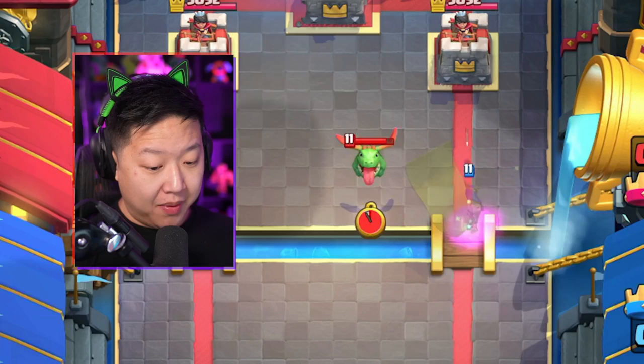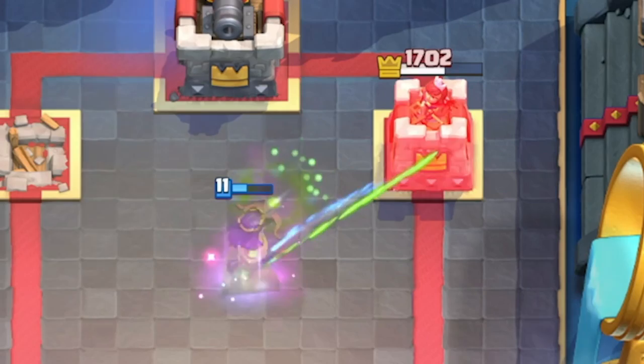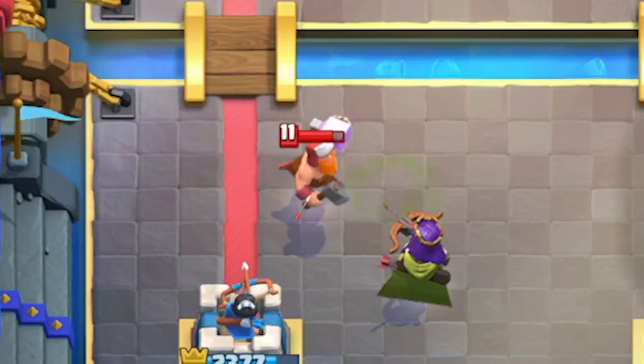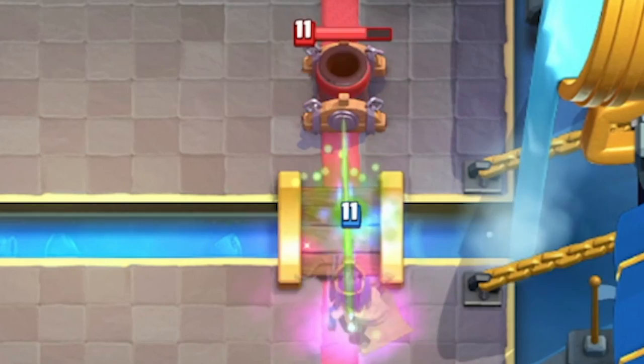She'll be able to six-shot a Baby Dragon, which is perfect for her invisibility. It's the same with the Ice Golem — six shots and it's dead. She does have a shorter range, so it takes a bit longer to connect to the tower. Lumberjack also dies in six shots. Mini P.E.K.K.A. dies in seven shots as well, which is perfect since her ability lets her get up to seven shots.